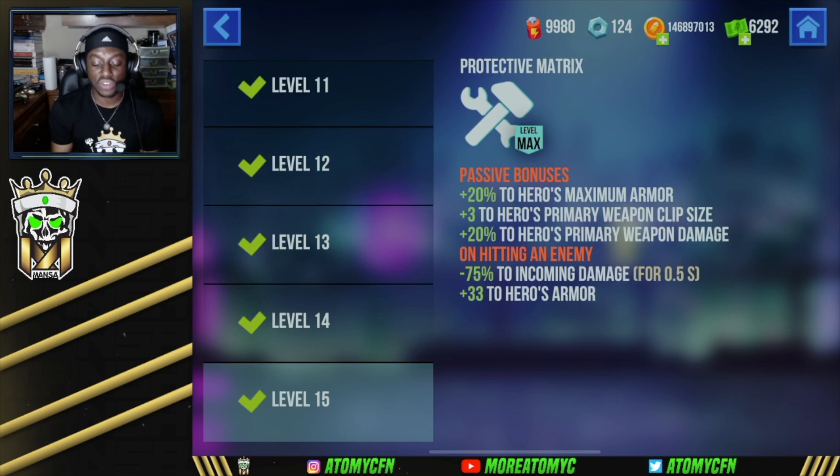Her protective matrix is what makes her so broken in addition to the shield. The passives give plus 20 to maximum armor, plus 3 to primary weapon clip size, and plus 20 to primary weapon damage. On hitting an enemy, you get minus 75 to incoming damage for 0.5 seconds — that's actually really good when you continue to hit your enemy — and plus 33 to armor. So when you go into a fight, pop your shield and let the passives do work; as long as you keep hitting your enemy, they do less and less damage to you.